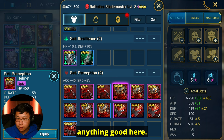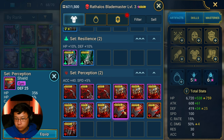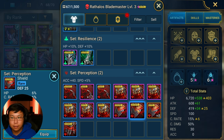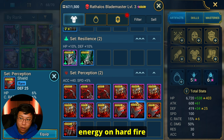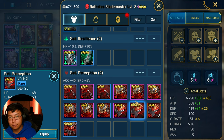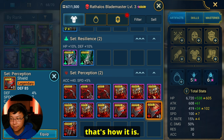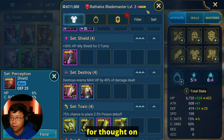Crit rate, crit damage — crit rate, crit damage. He's right: I could drop 10,000 energy on hard Fire Knight and only end up with like two or three godly pieces, or even just serviceable ones. Anyone who's been playing for a while will tell you pretty much the same thing. Just an interesting food for thought on the side there.